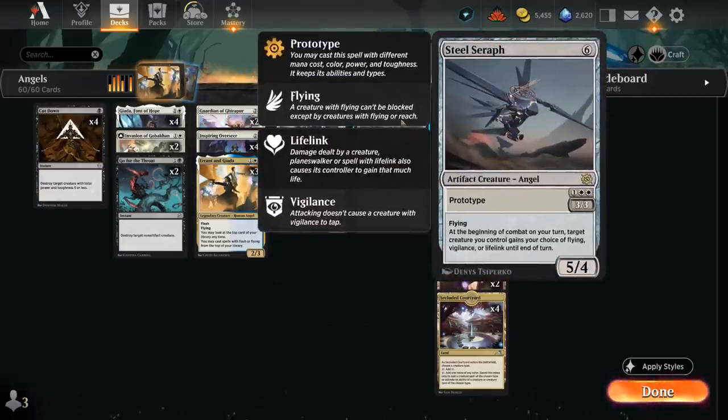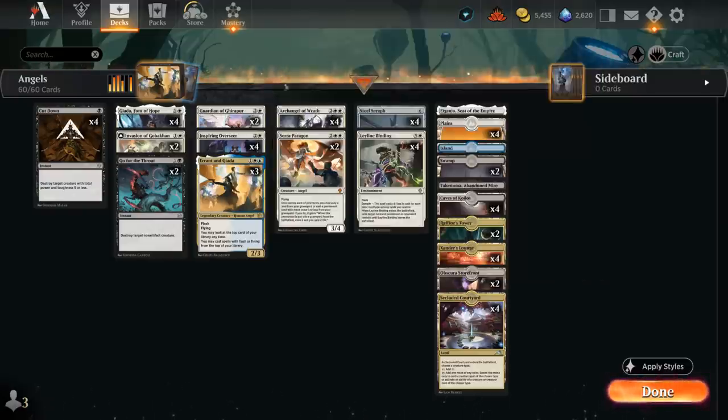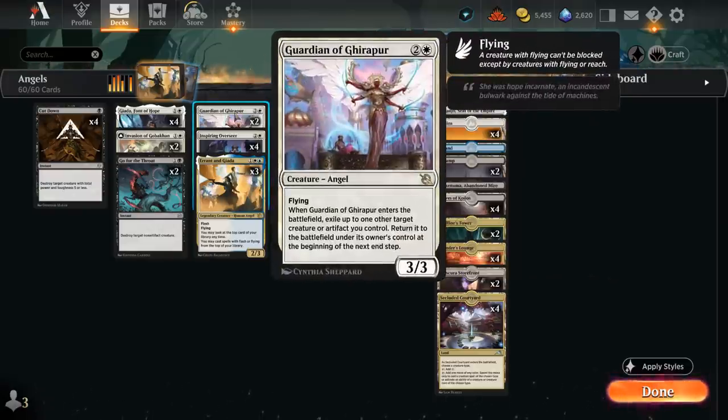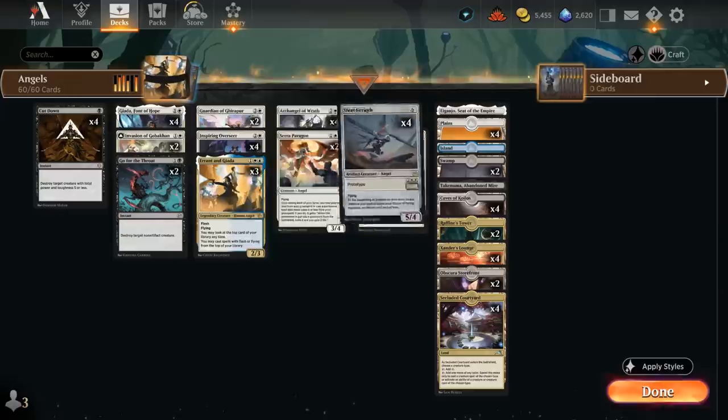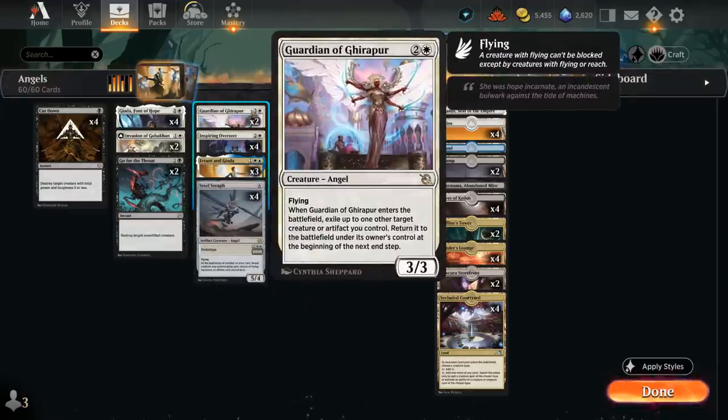We're also playing four copies of Steel Seraph, which can be played at its prototype cost for 3 mana as a 3/3 flyer that gives Flying, Vigilance, or Lifelink to one of our creatures until end of turn — we often choose Lifelink since we already have Flying. Flickering a Steel Seraph with Guardian of Ghirapur turns it into its 6-mana variant, now a 5/4 with that same ability.